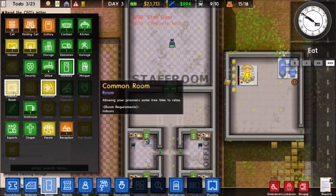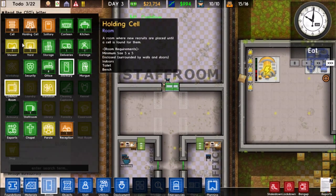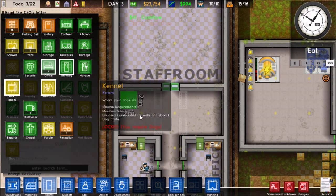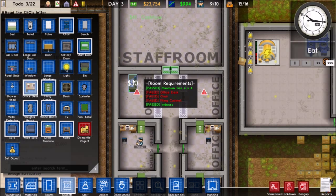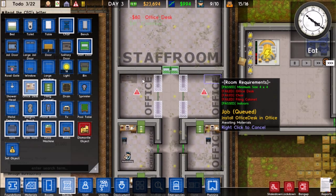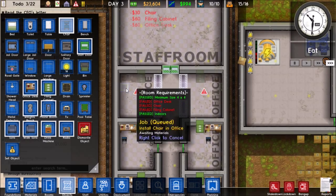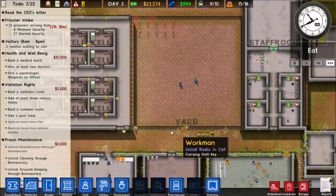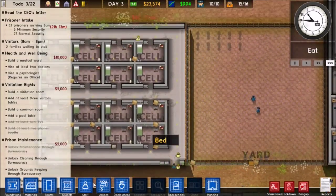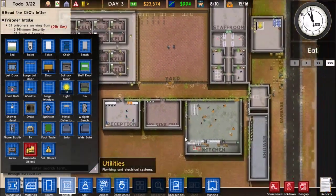Let's get two more offices. There they are — let's get the needed supplies for those. Boom boom, perfect. Do we need anything else for our yard? No we do not.